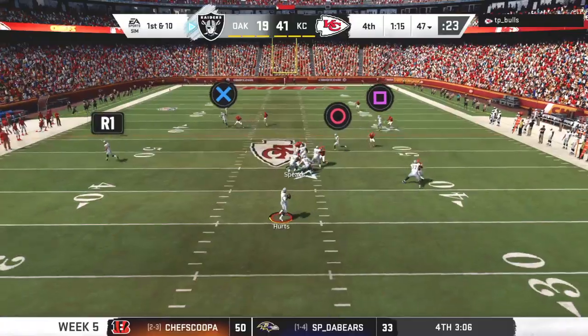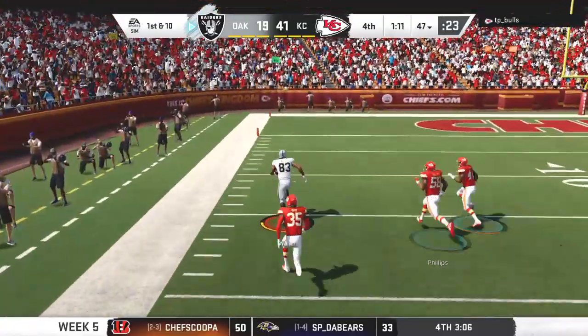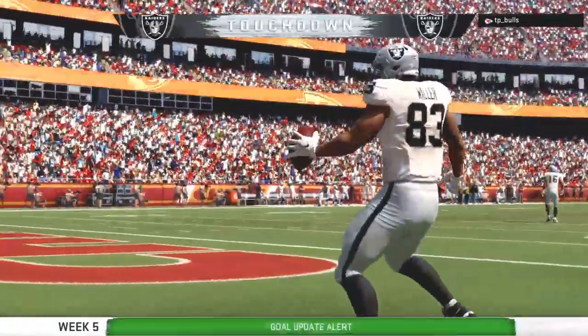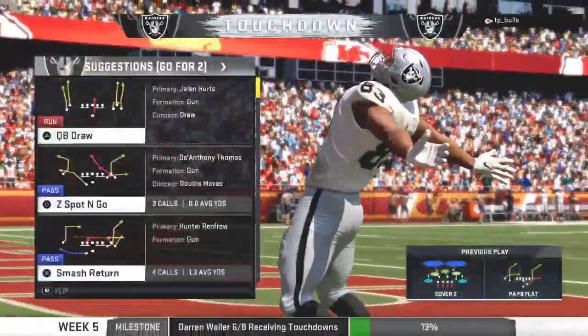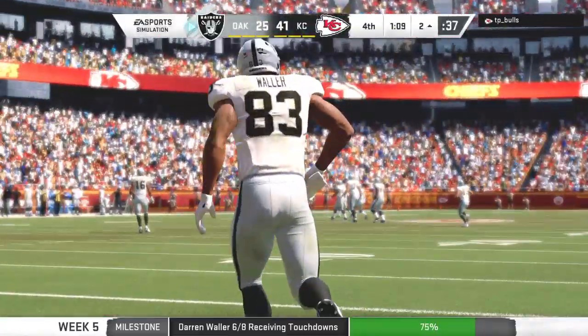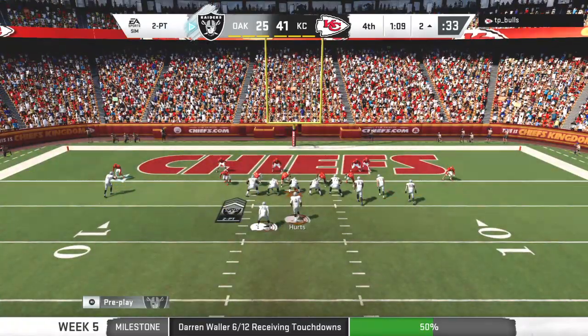A play fake on first down — now a desperation throw deep, it's caught inside the 25, and all the way in. Touchdown, Oakland. Darren Waller, his sixth touchdown of the season, as the Raiders make some inroads on that deficit.